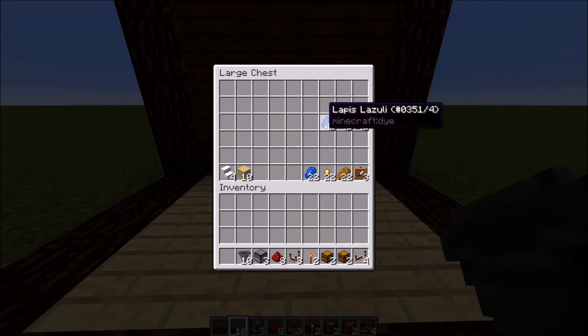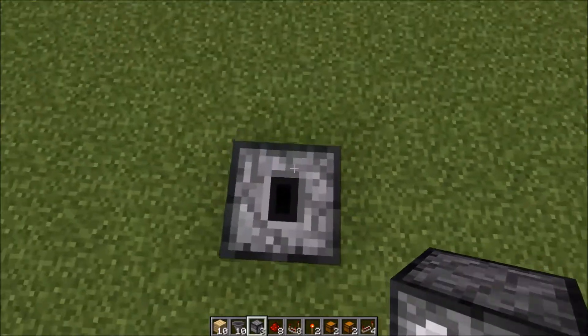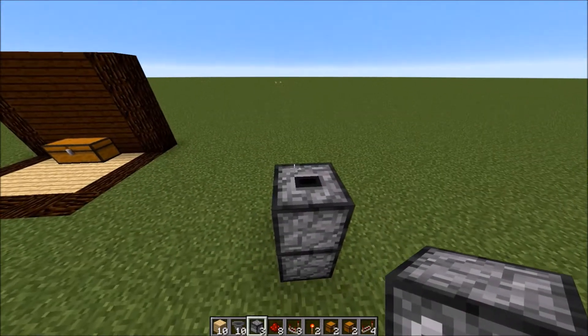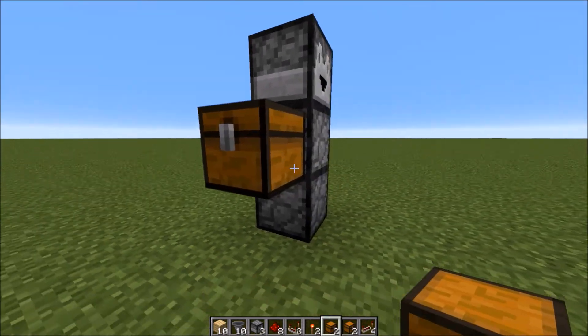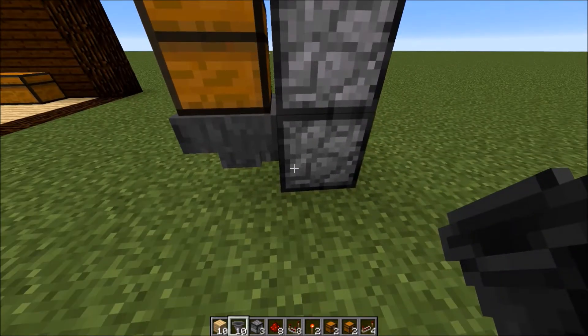So taking all of these out, we're going to be placing a dispenser up from the ground like so, and then another one on top of it. We are then going to be putting one over to the right-hand side, and shift-clicking a chest, and then a hopper, so that it is connecting from here over here.